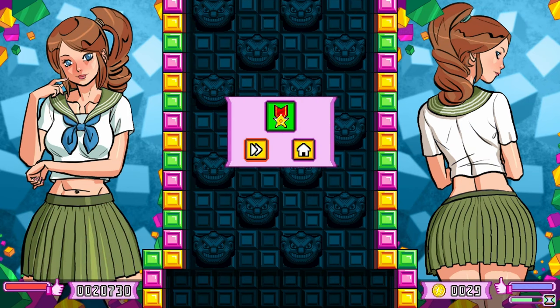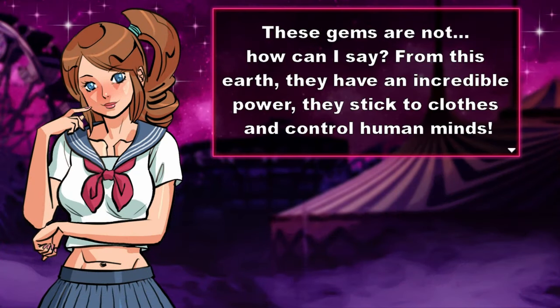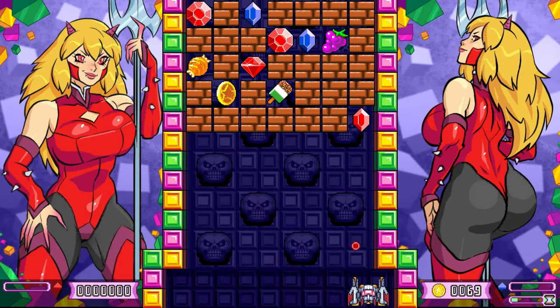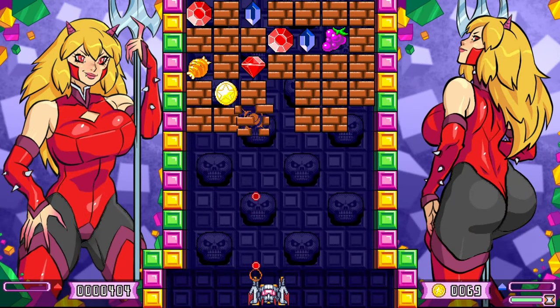Once you get through the first stage with Asuka, you'll move right into the second. Once you finish that, you'll have some dialogue which you can skip by pressing start, and then you can move on to Miss Devil. She doesn't introduce any new mechanics, so go ahead and get through her to get to Janet.